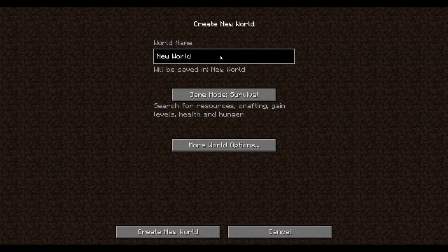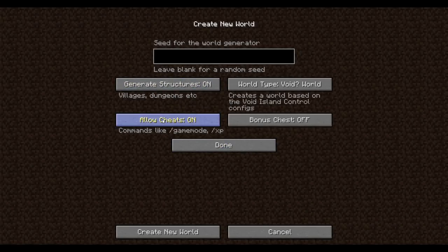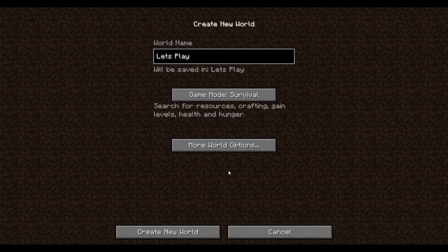Let's create a world before I get motion sick from that main menu. As usual, we will turn on cheats just in case anything is broken, make sure you leave void type as a void world. The seed doesn't matter — this is a Skyblock-esque kind of pack.